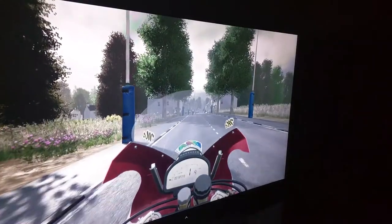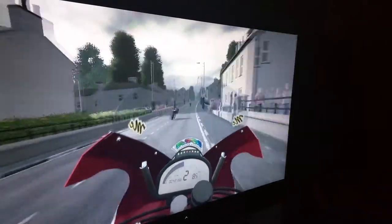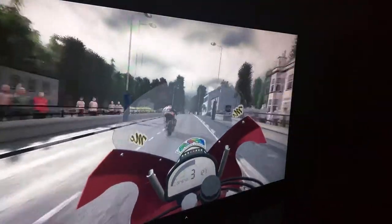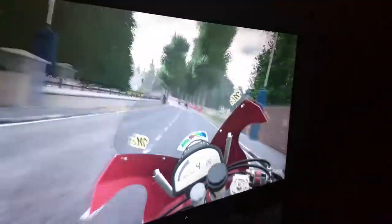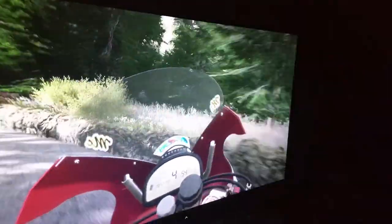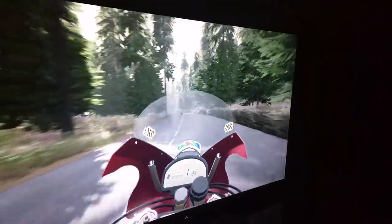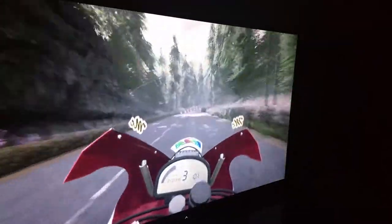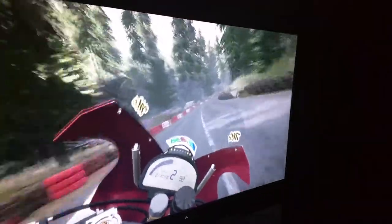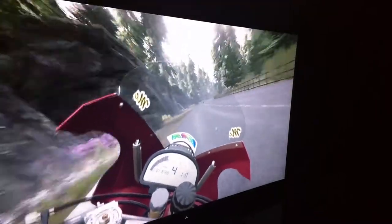One small mistake and you go off. Another cool thing is the wind — once you start going faster, you start hearing the wind. One minor mistake and you're gone. They have different camera views, all the standard ones, but I like the onboard view — it definitely looks the coolest. And on the windscreen as you're going through the course, bugs will start appearing, like smeared on there.